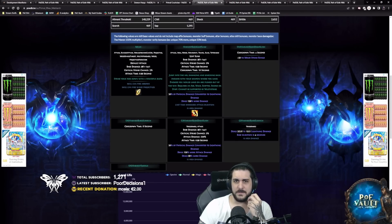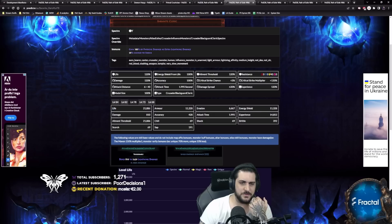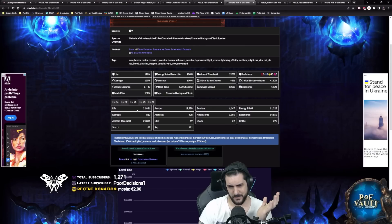Then there's the Baronite Cleric. These are a little squishier compared to other options — only 22k life — but they shouldn't be too hard to keep alive with some investment. They have an aura that grants 20% of physical damage as extra lightning damage. This can work well even for non-minion builds, assuming you can keep them alive, though that likely requires investing in minion-related nodes.